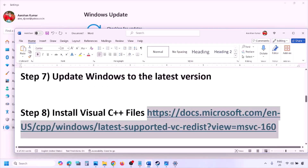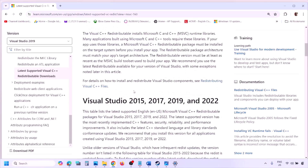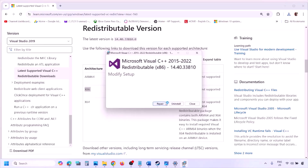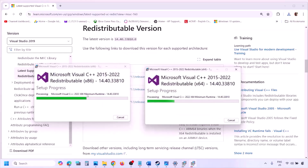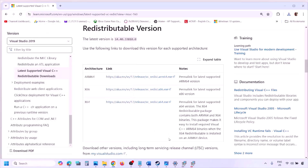The next step is to install Visual C++ redistributables. Copy the link provided in the video description and open it in a browser — it will take you to the Microsoft website. Download the Visual Studio 2015-2022 x86 and x64 versions. Run each exe file: if you see Repair click Repair, if you see Install click Install, and click Yes to allow. Make sure both x86 and x64 are installed, then restart your computer — the restart is a must.